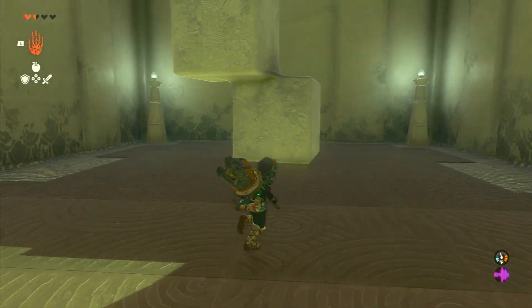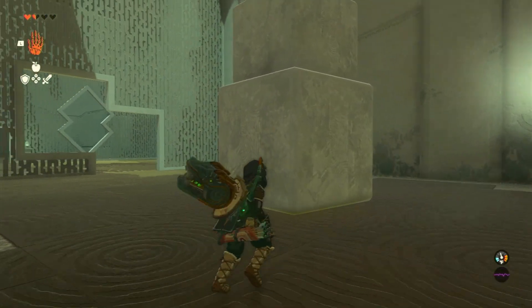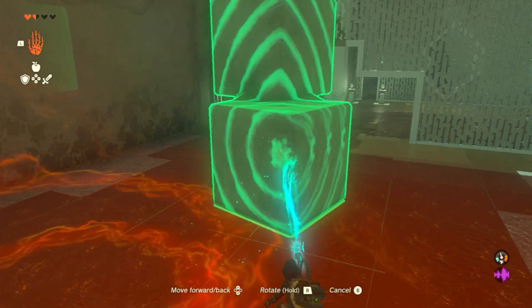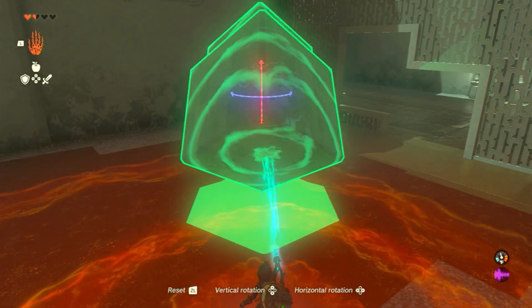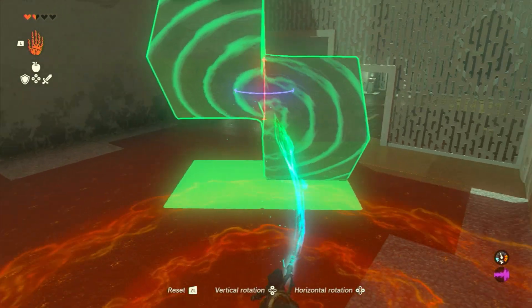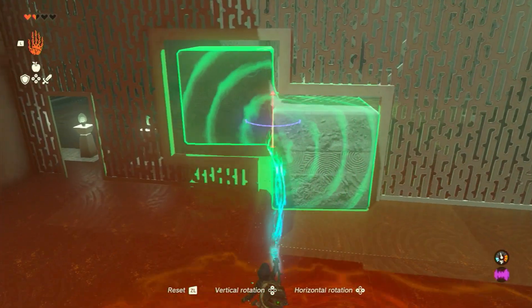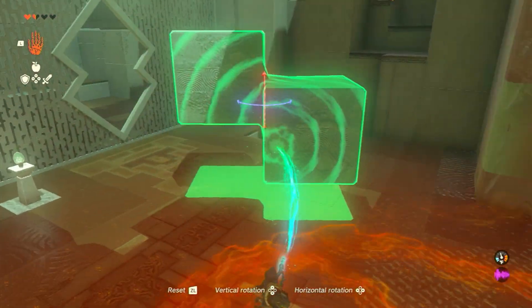Next, you're going to have to take these two cubes and fit them through a couple of different types of holes. For this first one, you can just grab it like this, rotate it forward twice and left a couple times and then turn with it, rotate it forward once again and you're through.